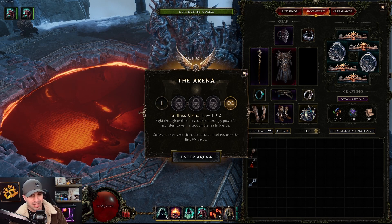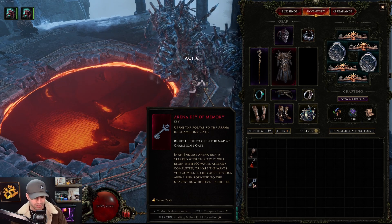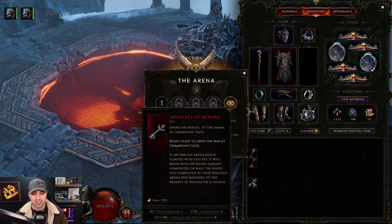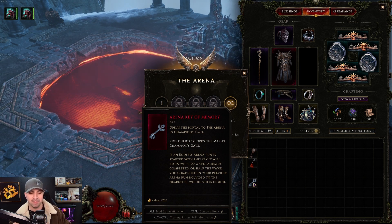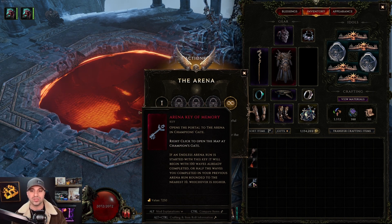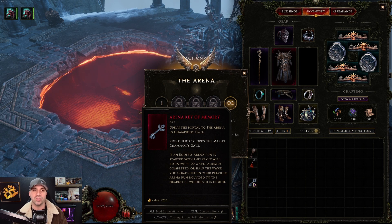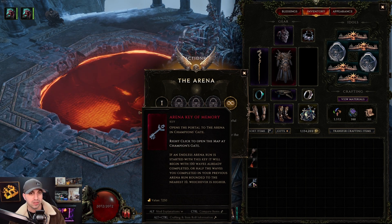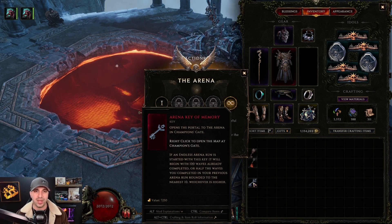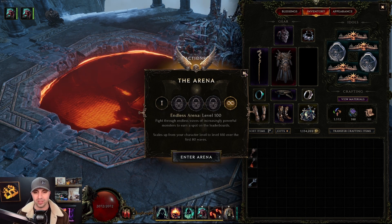There is one last key I have to show you, which is fairly new — the Key of Memory. If you like doing the endless arena waves, what this key does is cut your previous wave number in half when you go in again. So if you made it to wave 1000, if you put in the Key of Memory you will start at wave 500. It cuts your old number in half so you don't have to re-grind from zero. And if you've never beaten wave 100, the key will start you at wave 100.